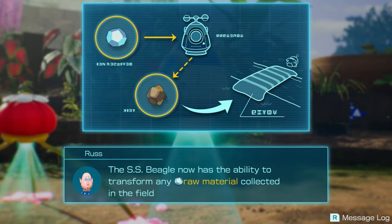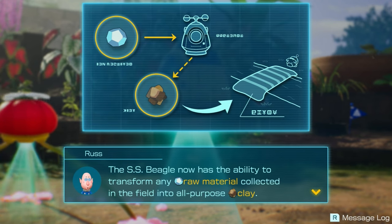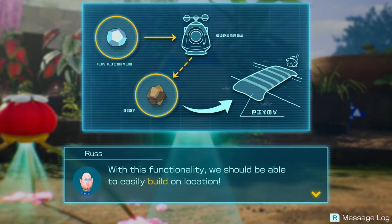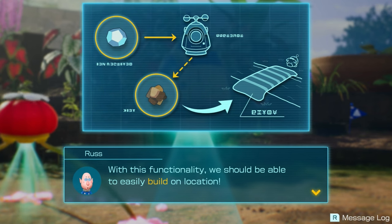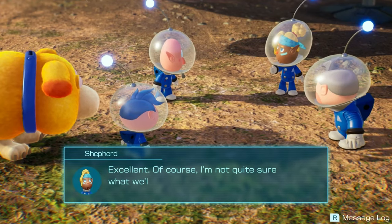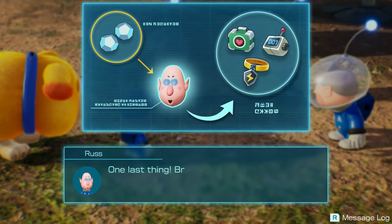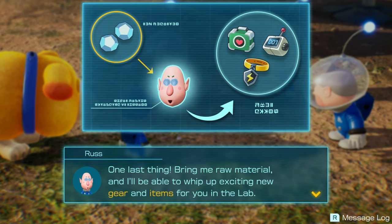The SS Beagle now has the ability to transform any raw material collected in the field into all-purpose clay. With this functionality we should be able to easily build on location — like the bridge we couldn't get over because it was broken. One last thing: bring me raw material and I'll be able to whip up exciting new gear and items for you in the lab.